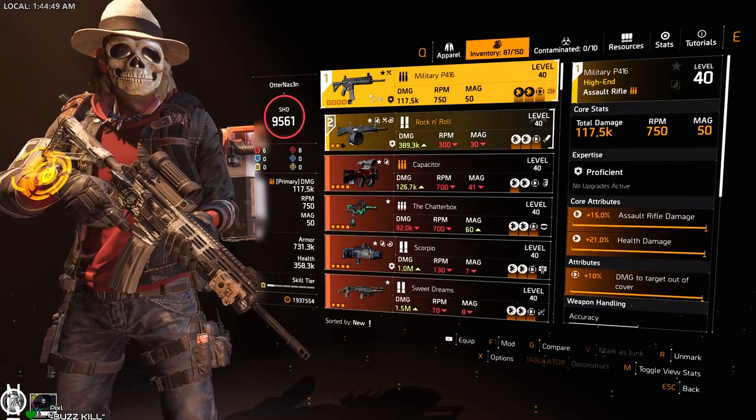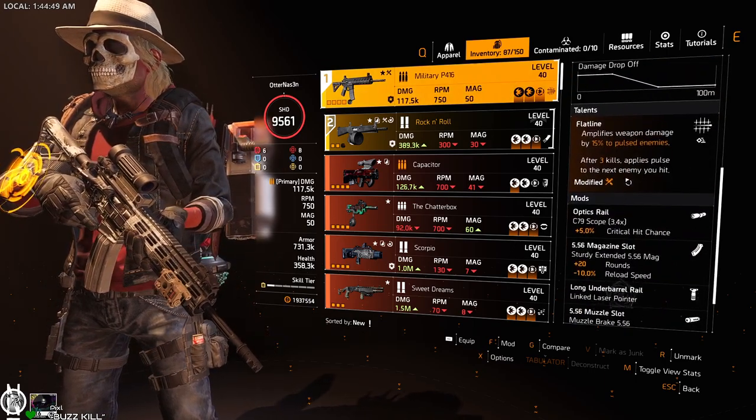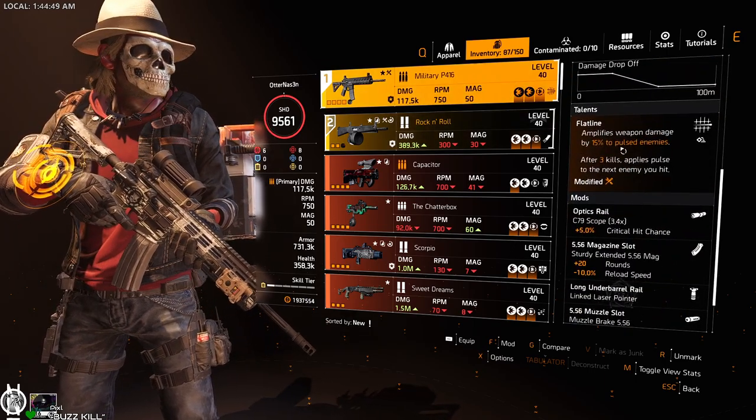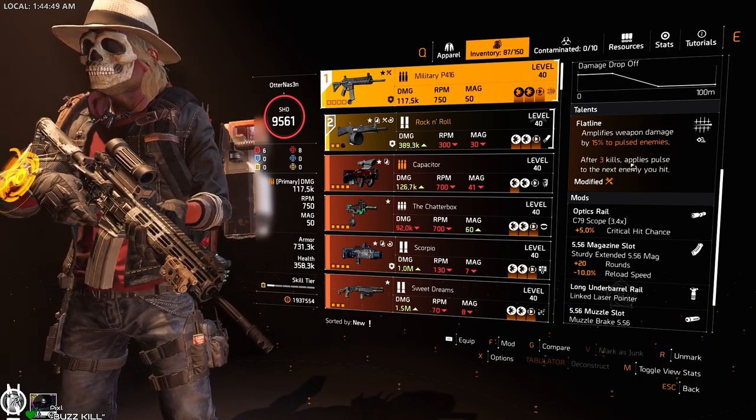For the weapons, like the P416, you can run any assault rifle you like, but I would recommend using Flatline. Flatline gives you another 15% amplified damage to pulsed enemies, which will be active all the time because of the laser pointer we're running from the Technician spec.